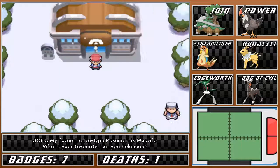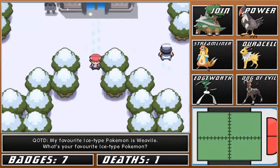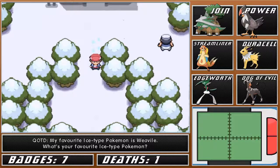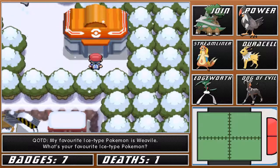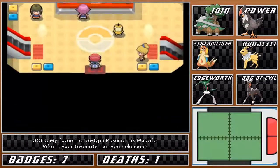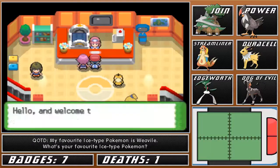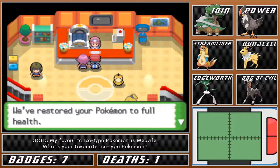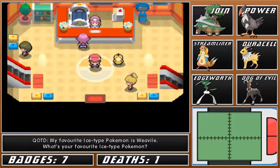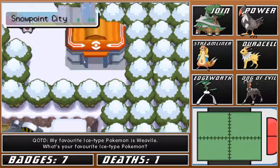Now that we're done there, I guess we'll heal up and then go check out Lake Acuity, because that's where Dratini is. Looks like Maylene is still here. Now that we're healed up, let's go over to Lake Acuity.